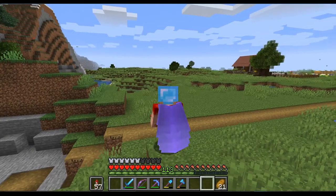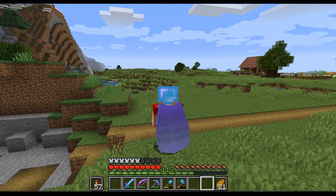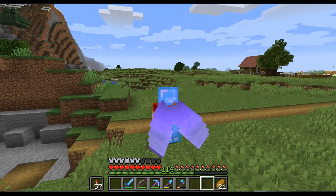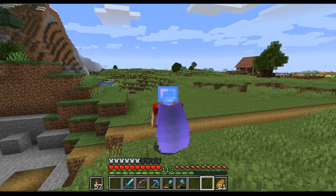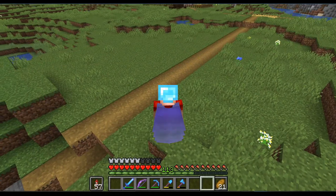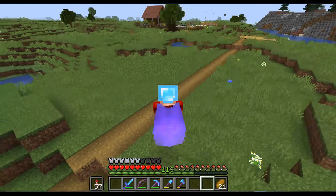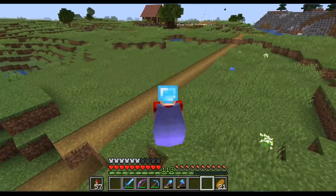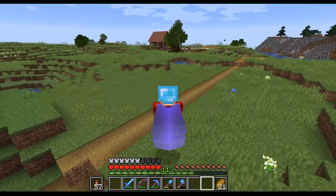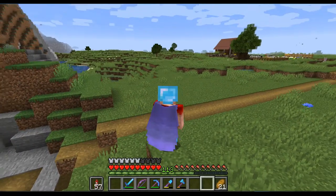Previous to Minecraft 1.15, you would jump up and on the way down you would have to take flight. But with 1.15 it's become a bit easier, because now you can also spread your wings and take flight while in the upward movement. That basically gives you double the amount of time to spread your wings.